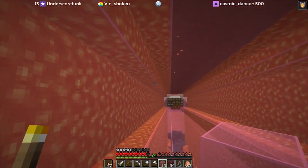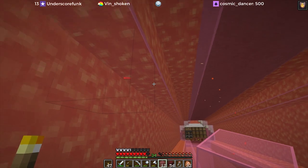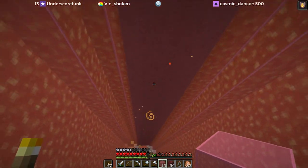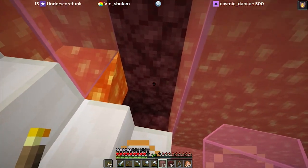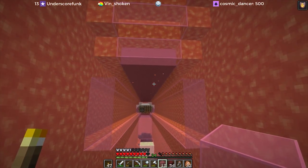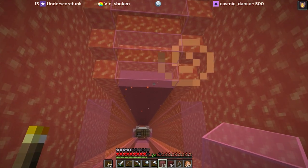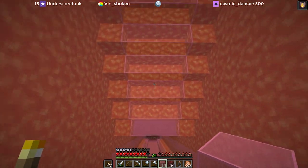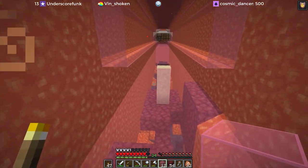It looks like you get drips over here but it's just a glitch - it's trying to but it doesn't. You only get them on solid blocks, so if you're decorating with lava, just FYI. I thought it would be really cool to have lava across the ceiling here, but once I realized that the lava didn't drip with glass, I thought I liked the drips better.